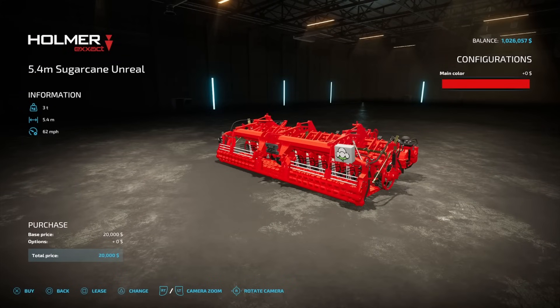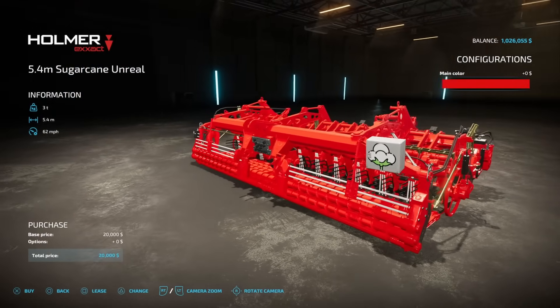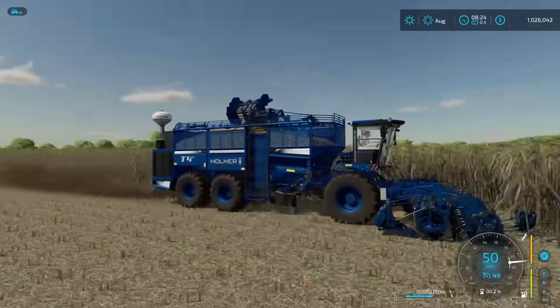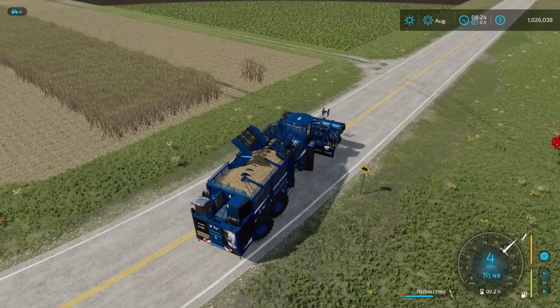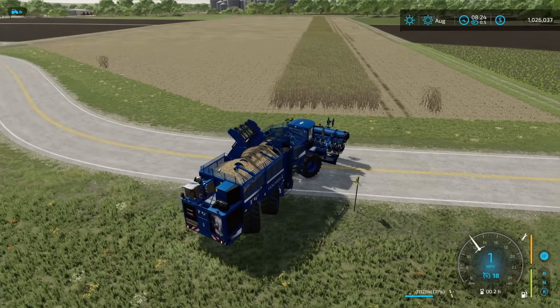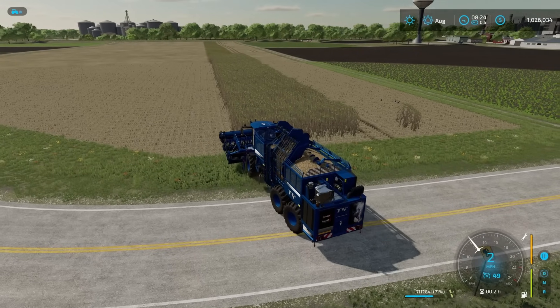One thing you notice right off the bat is that here in the front section it's got a cotton symbol on it. Don't worry about that — it is for sugar cane, I assure you, I'm using it right now. Main color: anything you want. This is also available over on the main harvester itself. I like a really good old case red or maybe a nitro blue. And yes, your workers are going to be able to use this, absolutely no problem. They might run over stuff at the end of your field, so maybe make sure they have a little bit of room.